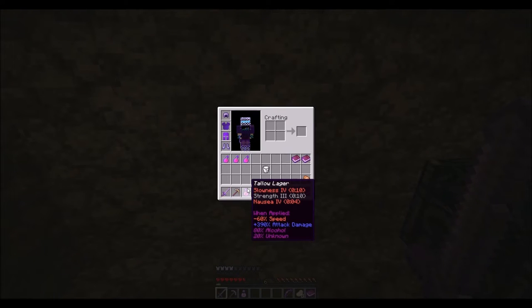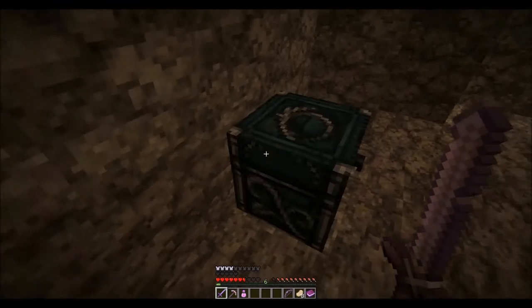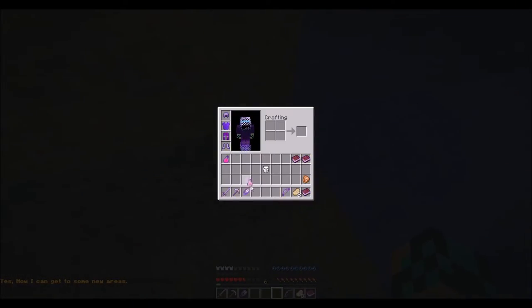What's this? Tallow lager. I'm actually very concerned about the 20% unknown. Somebody please find out what this 20% unknown is. Here it is guys — the cutters! That's right. Now we're able to slice through any spider web. Yes, now I can access new areas. Thank you, me.